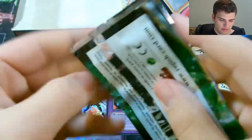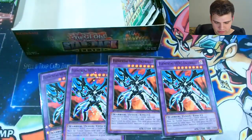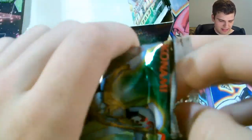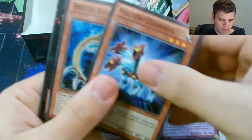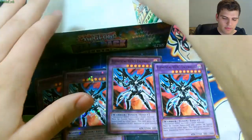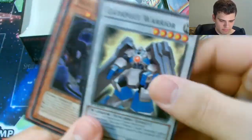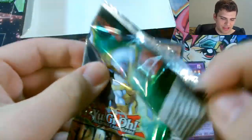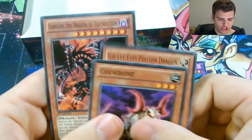Oh there's a Star Foil Galaxy Eyes Photon Dragon, nice. I've got like five packs left. Can I get another Esquido? Is it possible to get five in one box? Number 34 Terabyte for the Star Foil. Black Ray Lancer for the Star Foil, that's nice. Catapult Warrior, Kage Tokage. And for the final pack of Destiny from this Star Pack 2013 opening, I think I've gotten a really really good box. The Grandora the Dragon of Destruction for the final Star Foil.